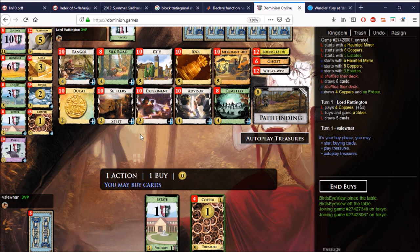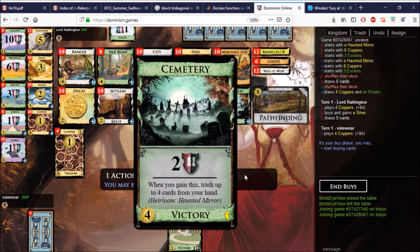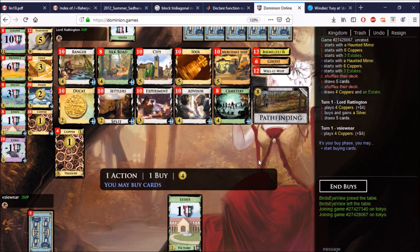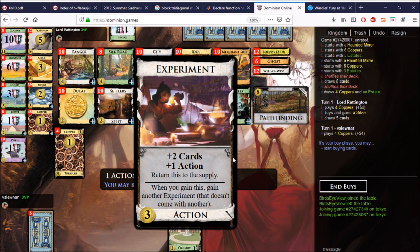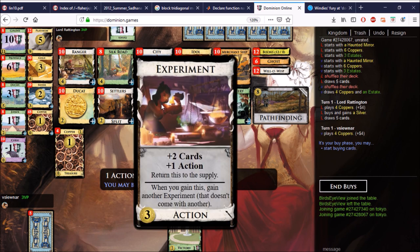In the last game I had a spare buy and some money left over, so why not buy the Experiment? It doesn't hurt the deck at all. Somehow we have to trash with Cemetery — I have no idea how that's going to go. There's a mirror around so we can get a Ghost; that might be valuable. A fun thing with Experiment is Procession — because it always goes back to the supply, you never run out of Experiments to feed to your Procession, and you get the effect twice even though it goes back. That is also nice.